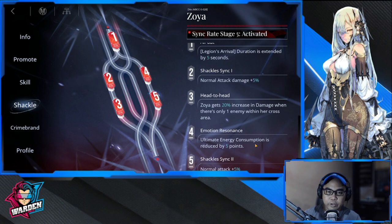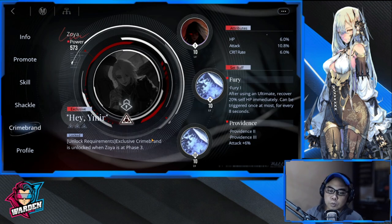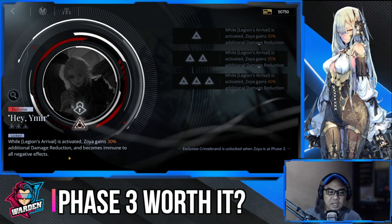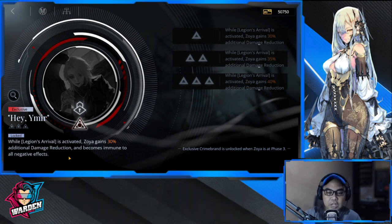Shackle five adds five percent normal attack damage — decent but not a priority. Your main targets are shackles one and four. For her exclusive Crime Brand at phase three: while Legion's Arrival is active, Zoya gains 30 percent additional damage reduction and becomes immune to negative effects. If she's your primary or secondary frontline DPS, she's definitely going to need this.